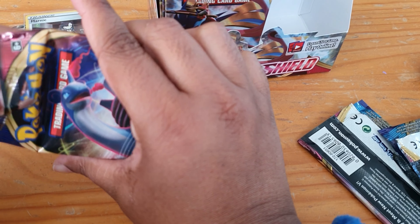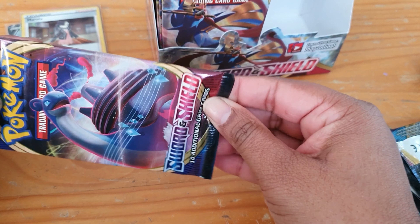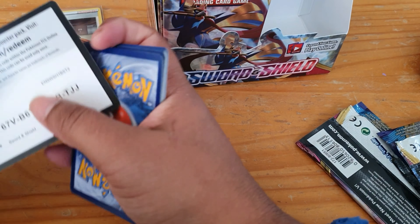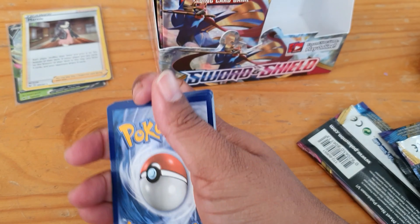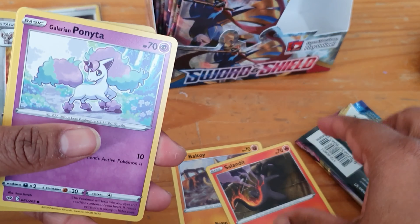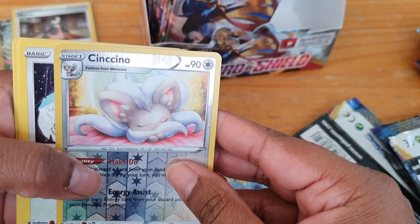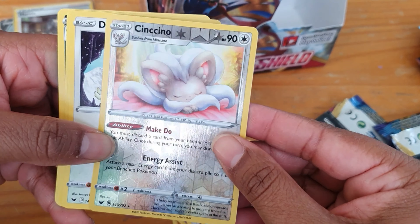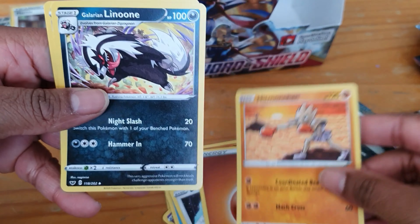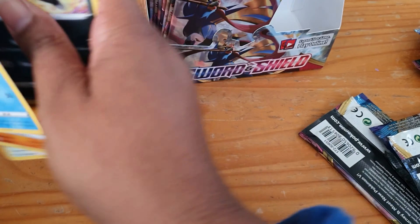They're very hard to get open. We've got another ordinary pack. We have a code, then Baltoy, Salandit, Galarian Ponyta, Minccino, Sobble, Cinccino which is a reverse, Drampana, energy, Hitmonchan, Galarian Linoone, and Shedinja. Nothing great in that one.